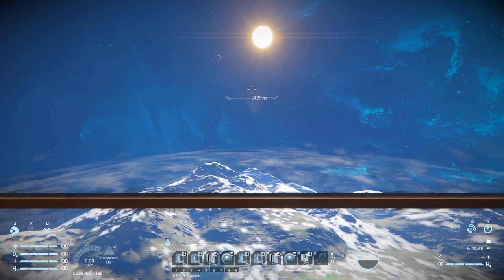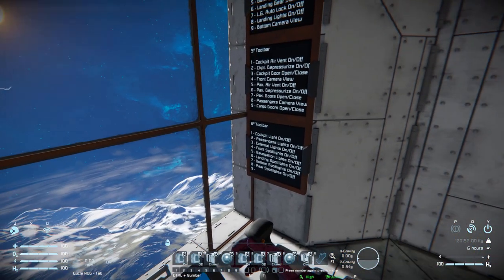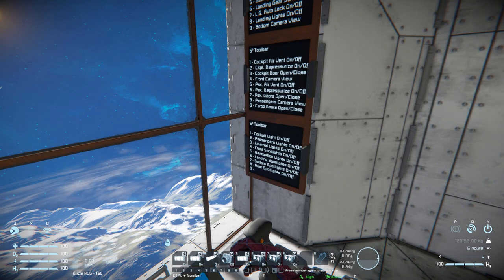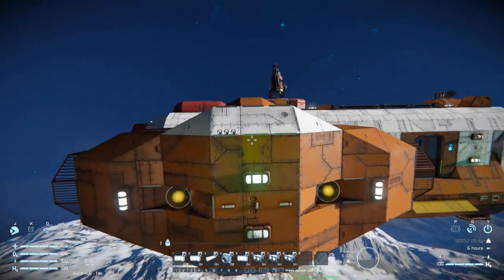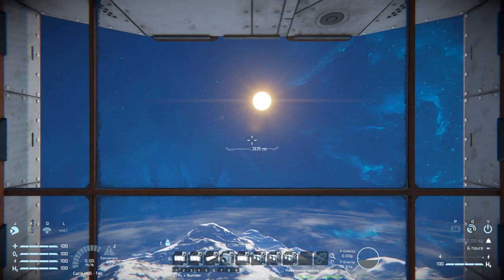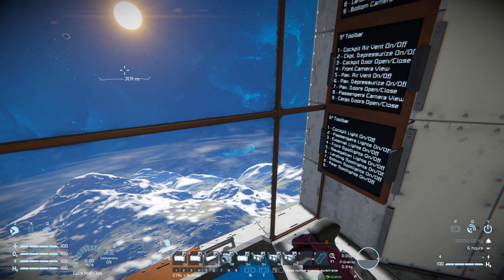On tab six we've got controls for our lights. Number one is cockpit lights on and off, two for passenger lights, three for exterior lights, four for front spotlights, five for navigation lights, six for landing spotlights, seven for bottom spotlights, and eight for rear spotlights. Looking around, tabs seven, eight, and nine on the LCD screens are all empty - they've almost filled them all up, very impressive.